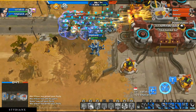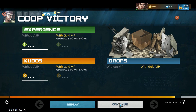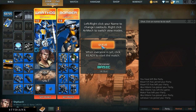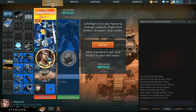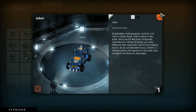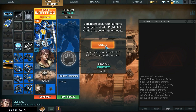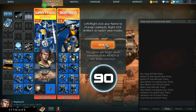Damn, that's fast as hell. It turns out you need to be at a certain level to play the co-op. First you need to do the skirmish, and then you can play the co-op, and after the co-op you can play the PVP. It's like a step-by-step progression.